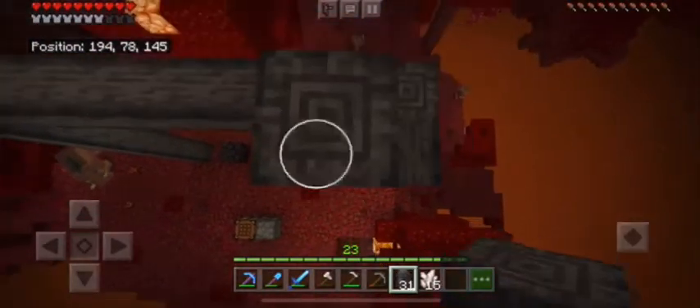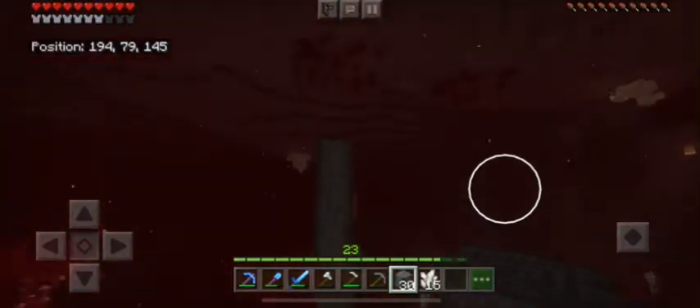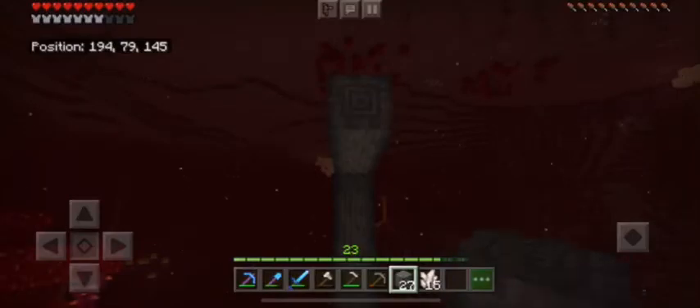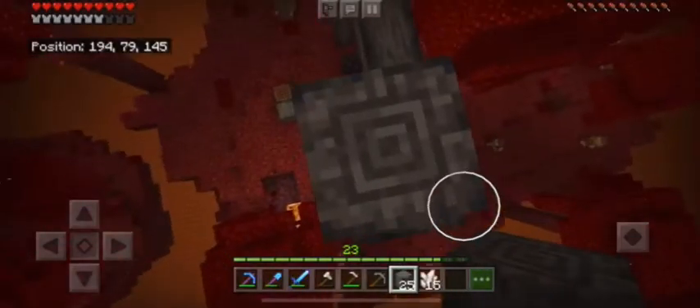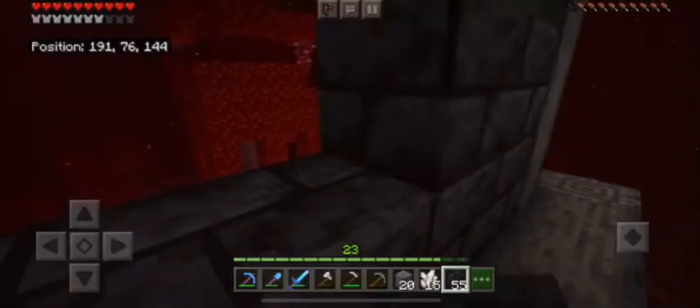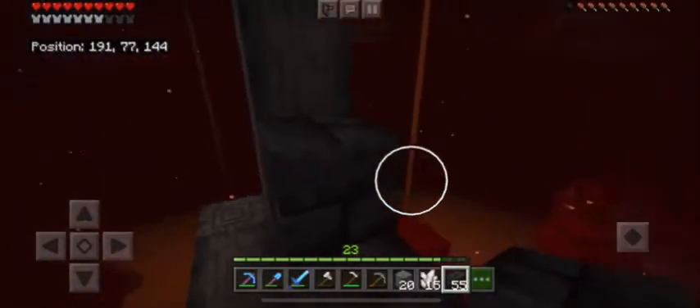So what I'm planning on doing is killing a hoglin once I get down, because I'm running out of basalt anyway. That looks good. So these are the blackstone bricks right here. They are very cool. Like, look at that — why wouldn't anyone want to go to the nether in Minecraft?